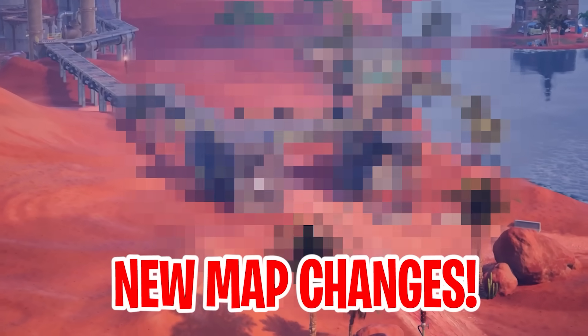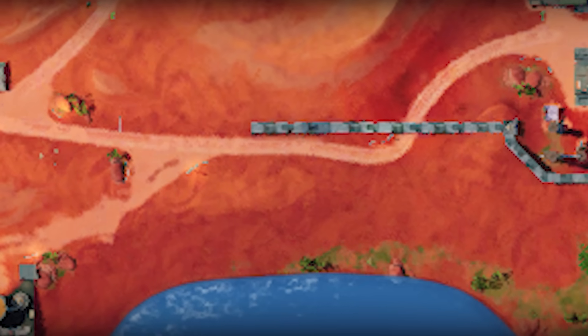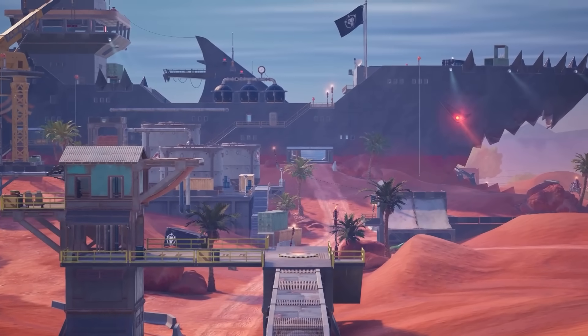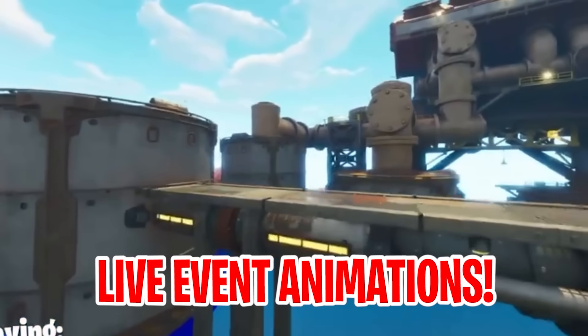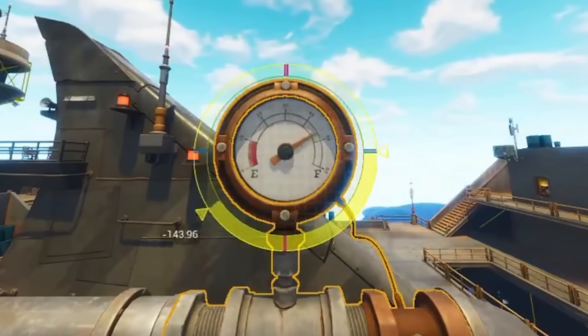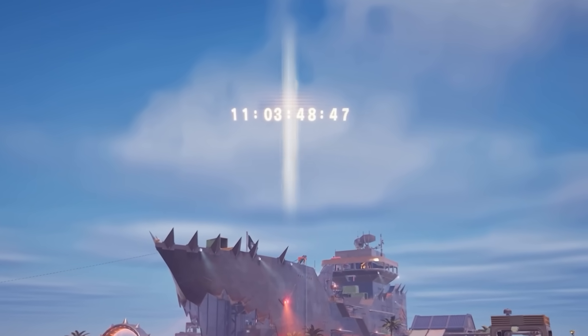Brand new map changes, both in-game for this season's live event and coming in Season 4. New map changes can be found in the latest Fortnite update. The pipelines have now been extended and are considerably closer to Megalodon's giant boat. The pipelines are playing a major part in this season's storyline and final event. Once connected to Megalodon's boat, they will slowly fill up with nitro fuel, which players will be able to see in-game. As the pressure gauge fills up until it's full, then this season's final event will begin.